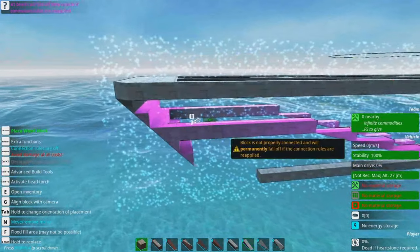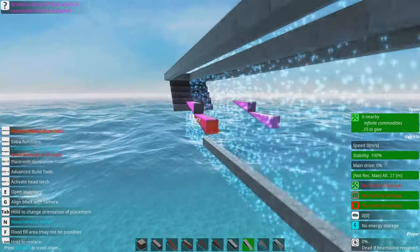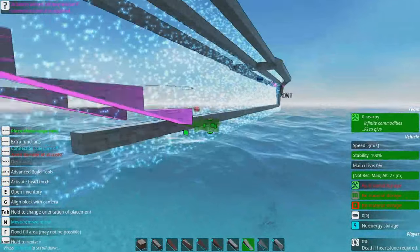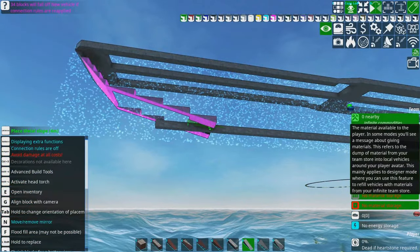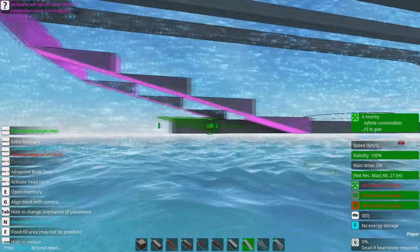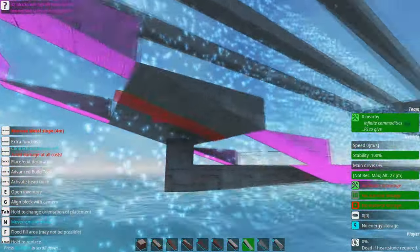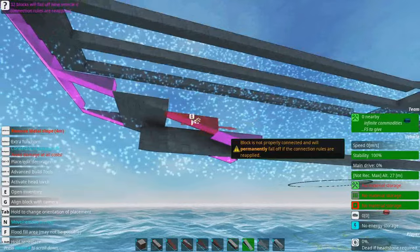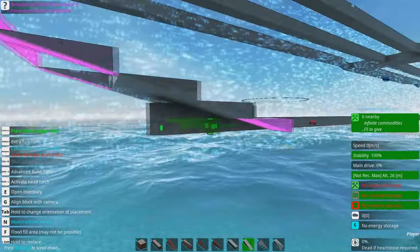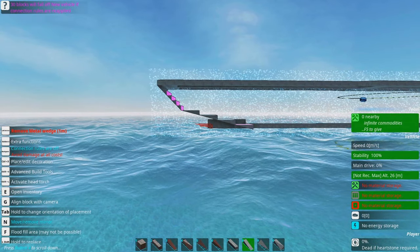You're also going to run into severe problems with buoyancy, because real-life ships and From the Depths ships have very different physics to work with. From the Depths physics is quite radically different from real life. The smallest block size is one cubic meter, which means the hull walls and deck are so much thicker and more massive than the real-life equivalent — which means it's proportionally heavier, even with lower gravity and much denser water.